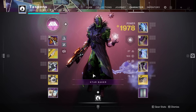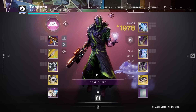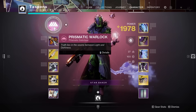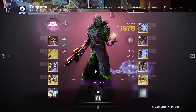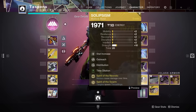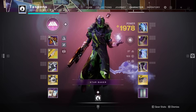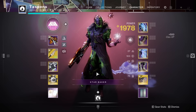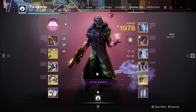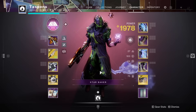That's the build — definitely let me know if you're going to try it. It's so good for add clear and you get your abilities back so fast; it's one of the most fun builds I've had, especially with the new Prismatic Warlock subclass. If you don't know how to get the Solipsism Warlock Bond, there's an easy guide on this channel — check that out. Don't forget to subscribe, and there's a DIM link to the build in the description below. Thanks for watching — see you in a future video!